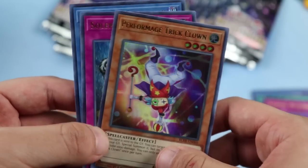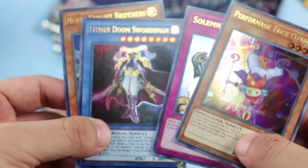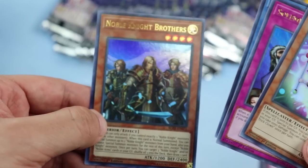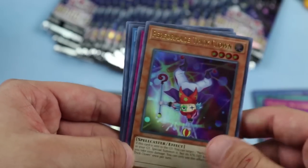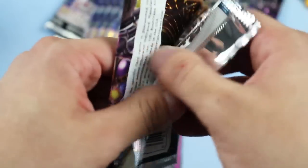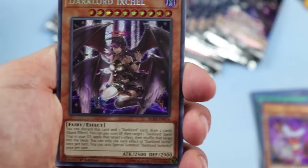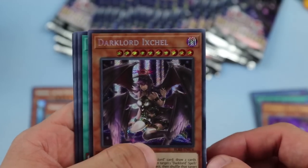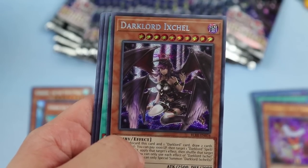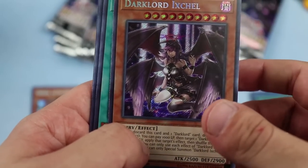Solemn Judgment, another Litmus, and Noble Knight Brothers — that's a good one. I think Noble Knights are getting some support in the future; pretty sure I heard something about that. It's cool how they're setting up for future releases with reprints like these.